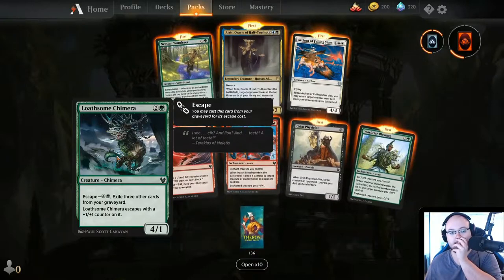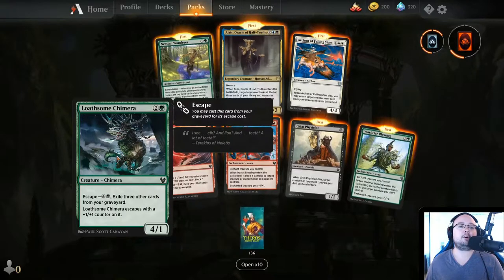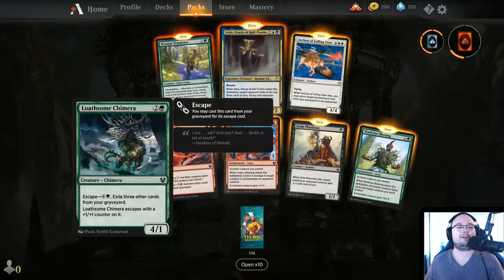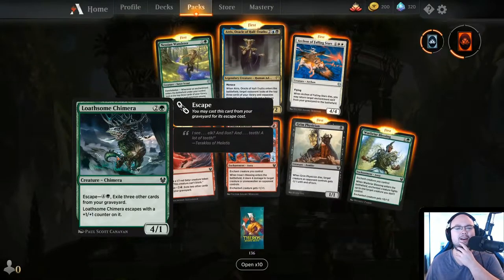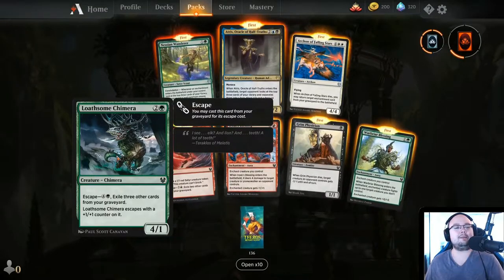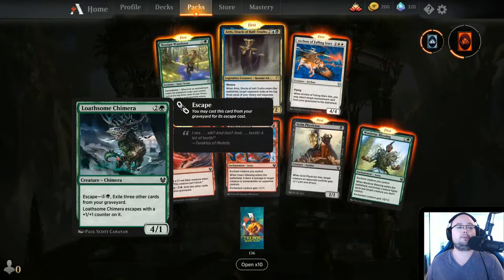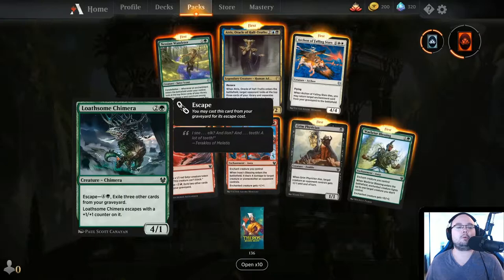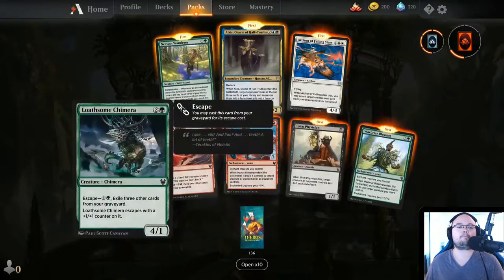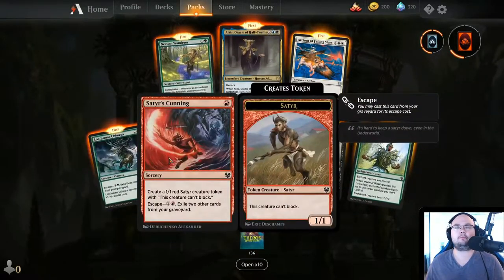Loathsome Chimera — 4/1 for 3 mana with Escape. Escape lets you cast this from your graveyard for its escape cost. Escape costs 5 mana, exile 3 other cards from your graveyard. Loathsome Chimera escapes with a 1/1 counter on it, so it becomes a 5/2 instead. It's a little bit squishy.